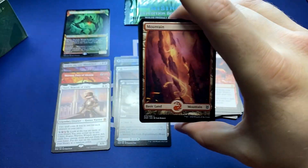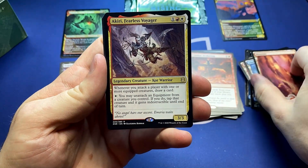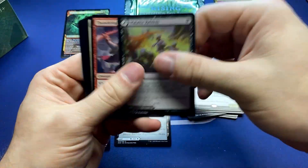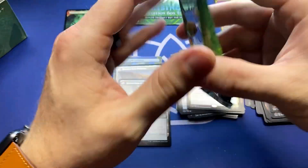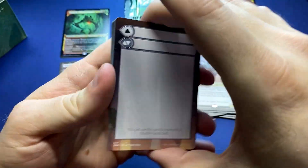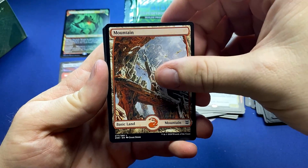I'm just excited to see what other mythics we get and however many showcases. Mountain. Akiri, Fearless Voyager — they're just up and up the game non-stop with fantastic options for Commander. If you want to play equipment commanders, Akiri is a super fun option to work with. Get something like Sunforger in there and it's extra value across the board.